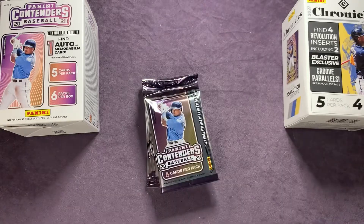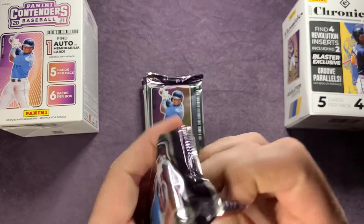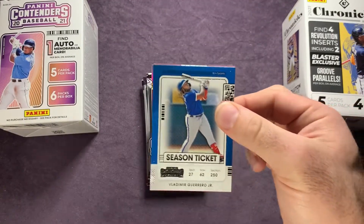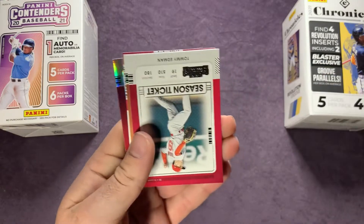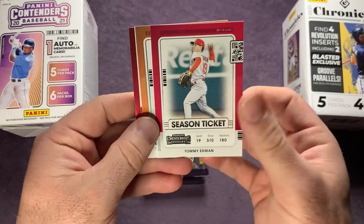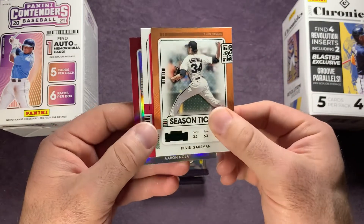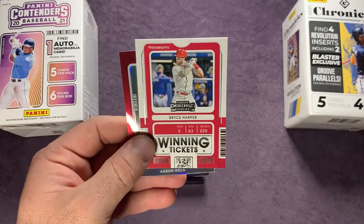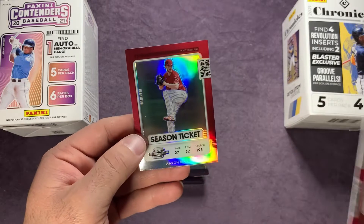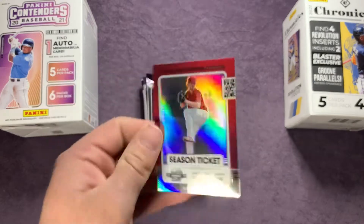First wave card is Pete Alonso and we got a green out of there. Starting the next pack off we have a Vladimir Guerrero Jr., a season ticket Tommy Edman green, a contender Kevin Gausman, and then right behind there is Bryce Harper, with a season ticket Aaron Nola on the optic. Pretty sweet.